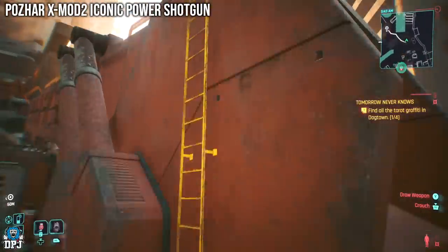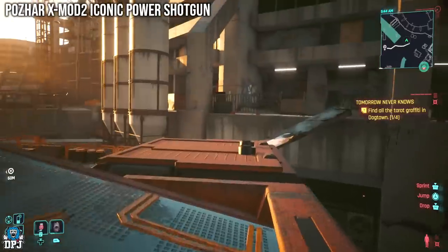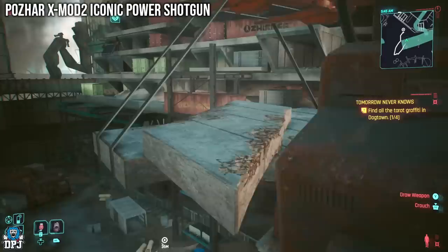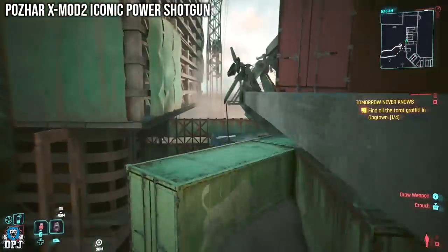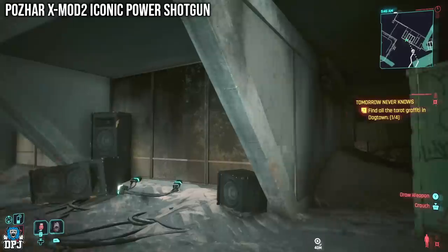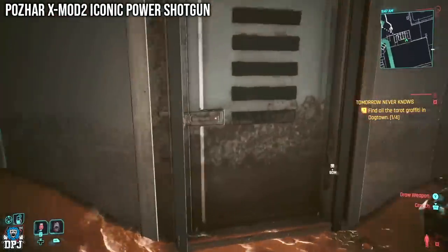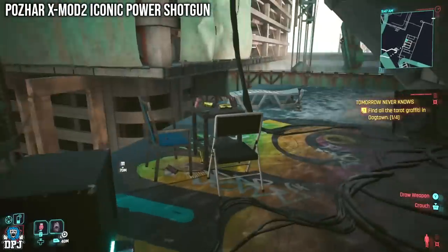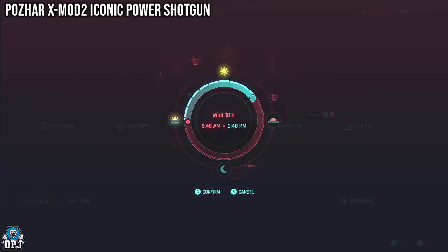From this point on the map, you need to scale up to this point here as I do on screen now. When you get here you will see speakers. I do believe that depending on the time of day you come here, the room in which this weapon is held will be open. This weapon is locked behind a door, but this door sometimes opens because there is a party going on. I believe you have to come here in the early hours. When I come up here, as you're seeing on screen, there are speakers playing music - this never happened to me before, and I'm at almost 5am.